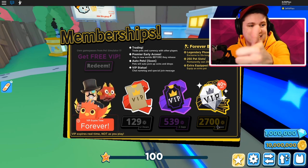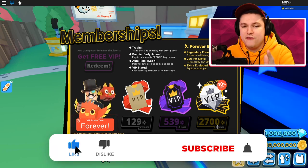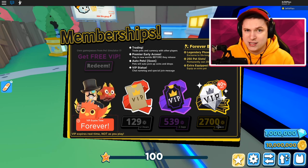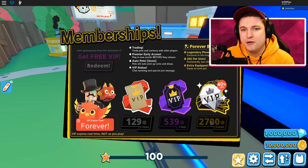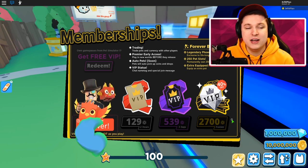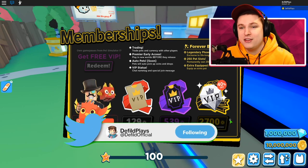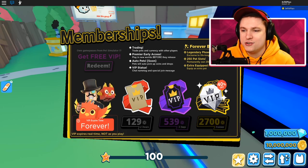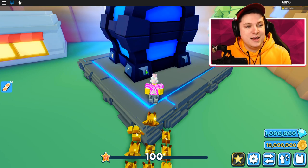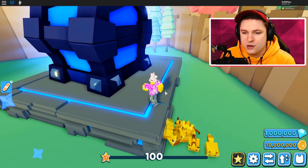To enter the giveaway: like today's video, subscribe if you're new, and let me know in the comments if you want me to do a livestream where I give away a bunch of golden pets. You also have to go to my Twitter — at TheFaileOfficial — show me your character in-game, and say why you want a Forever VIP game pass in Pet Simulator 2.